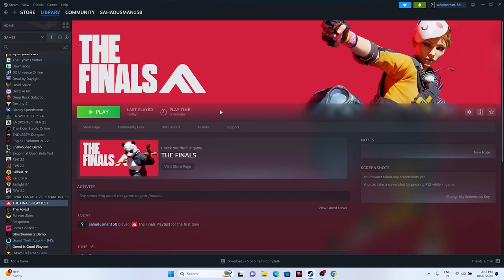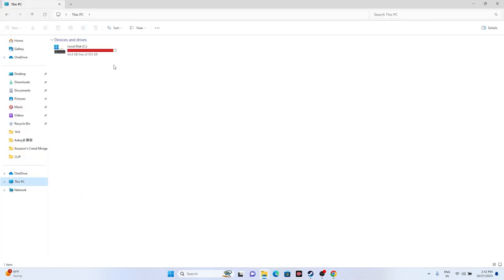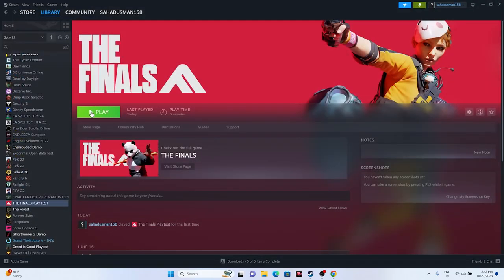Next, try deleting the saved game files. Go to File Explorer > This PC > Local Disk > Documents, and look for the game folder. Also check My Games for the folder. Delete it — keep in mind you will lose all game progression when you do this. Once done, close everything and try launching the game.